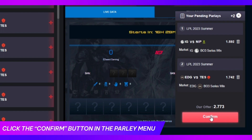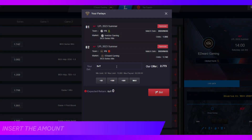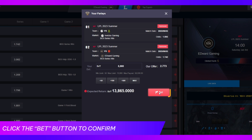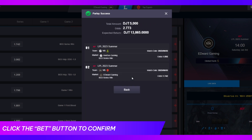When you're finished, click the confirm button in the parlay menu to lock in your parlay. Finally, enter the amount you would like to wager in the betting box and click the confirm button located at the bottom right of the parlay window.